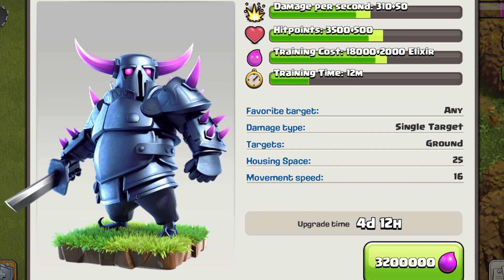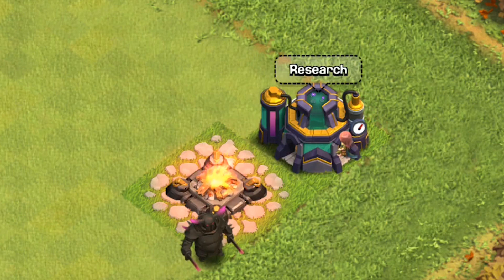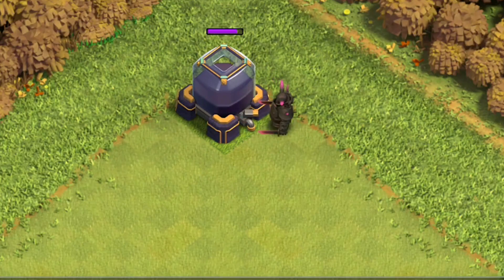Upgrading to level 4, which unlocks at Town Hall level 9, costs 3.2 million elixir and takes 4 days 12 hours. At level 4, the PEKKA obtains another sword, her horns are slightly pinker, and the rest looks the same. Starting the attack: 1, 2, 3, 4, 5, 6, and 7 hits.